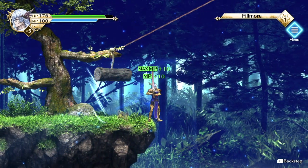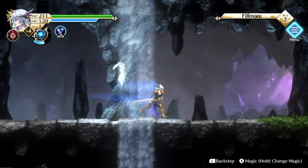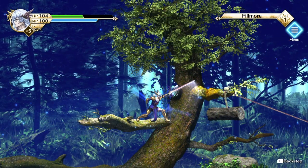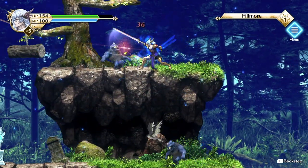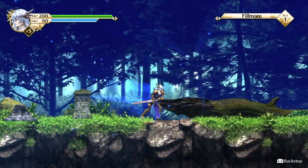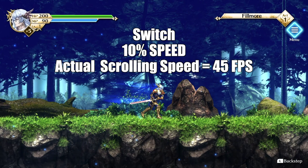I immediately noticed that the scrolling stutters all over the place. Are you telling me that the Nintendo Switch can't even scroll 2D graphics properly? It's completely 2D, and the fault obviously lies with the developer known as Sonic Powered — more like underpowered. It's very distracting and honestly unacceptable in this day and age. This wasn't even acceptable back in the 16-bit era. 30 years later and they churn out a product that performs worse. The PlayStation 4 version is smoother but still choppy — it repeats every fifth frame, similar to the Alex Kidd in Miracle World remake. The Switch version repeats every third frame or so by comparison.